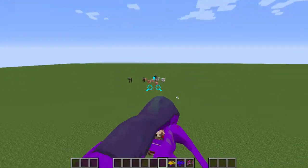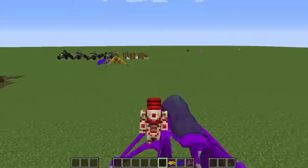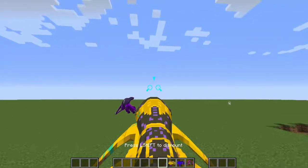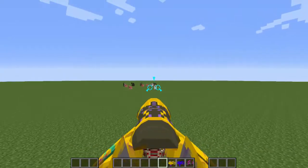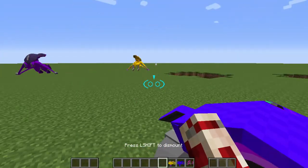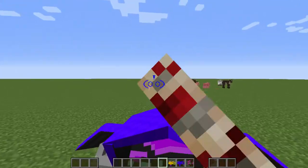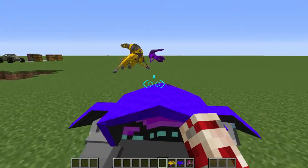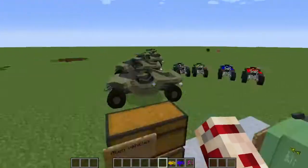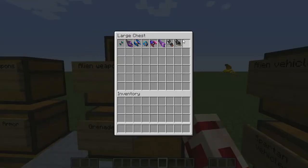This is the Banshee right here — it's a vehicle that you fly. And this is also a different type of Banshee; it's basically the same thing though. You can fly both of those. And then this right here is the Ghost — it's kind of like a Warthog but way more miniaturized and more alien. I want to show you guys something with these vehicles, so I'm not going to destroy them right away.